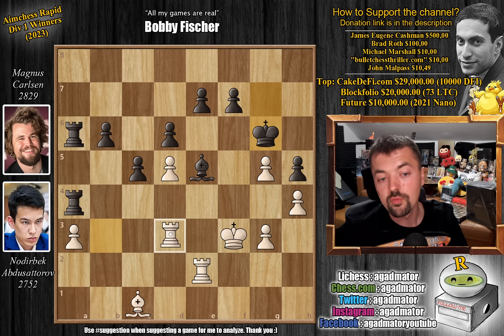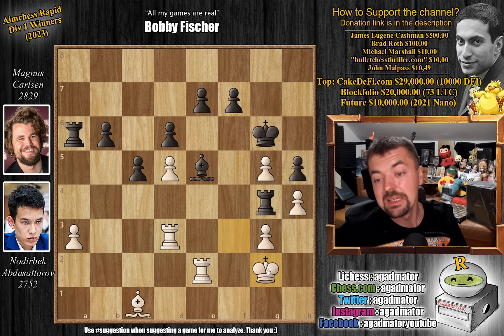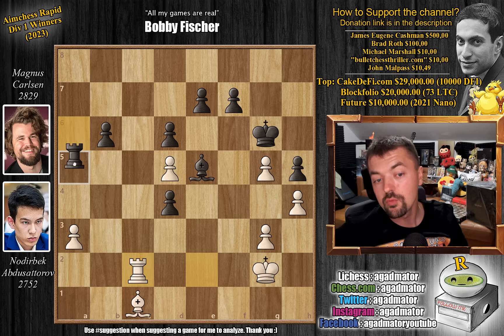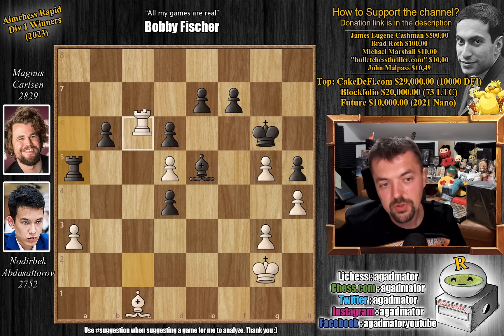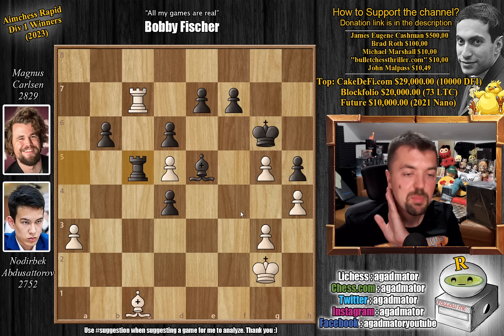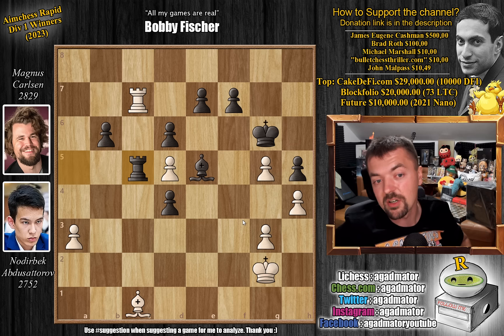Rook to d3, and now rook to g4, putting pressure on the g3 pawn. So the king has to go back — king to g2 — and now rook to d4, putting pressure on the d3 rook. Rook captures on d4, c-captures on d4, and now rook to c2. Rook to a5, going after the pawn, and now rook to c7 — which is a very interesting move — going after the e7 pawn, but Magnus completely punishes that. He plays rook to c5, and now Magnus says you have to trade rooks as your bishop is also hanging, and the bishop and pawn endgame will be completely winning for me. Feel free to pause the video: even though your position is lost, what would you play here to make black's hopes of winning as difficult as possible?